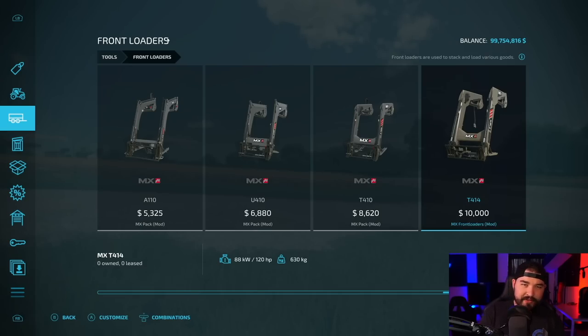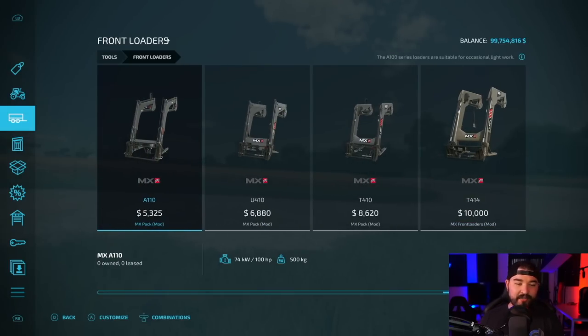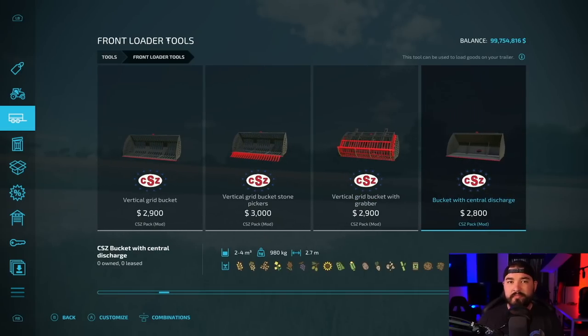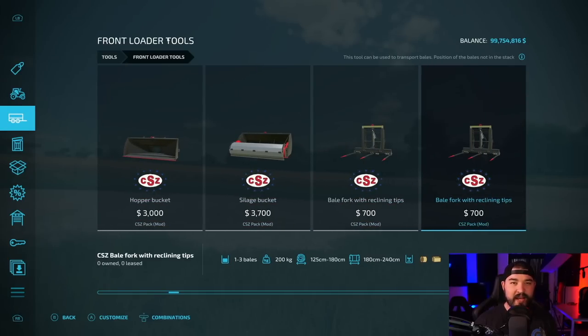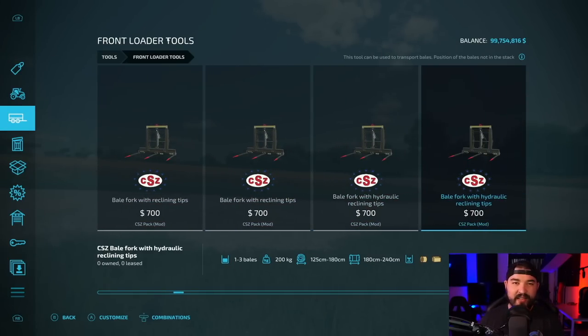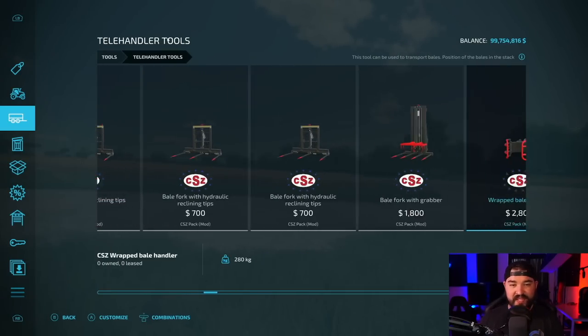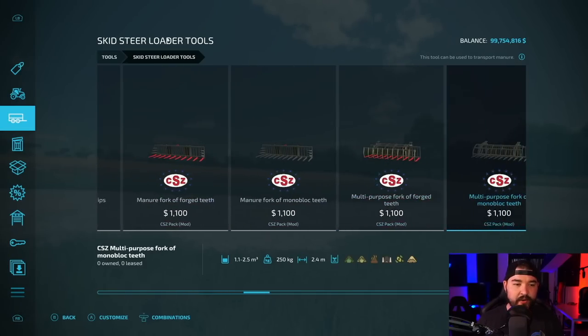Front loaders are kind of the same as well — they all do kind of the same thing. But one that I really, really enjoy is the MX series — the MX Pack. I believe it just got an update a few days ago as well. For front loaders, CZ Equipment Pack. And I'm going to tell you the same thing for telehandlers, wheel loaders, and skid steers — you could probably just skip those parts. But CZ, go get it. Next up in wheel loaders: the CZ Equipment Pack. Telehandler tools: CZ Equipment Pack. Skid steers: CZ Equipment Pack, of course.